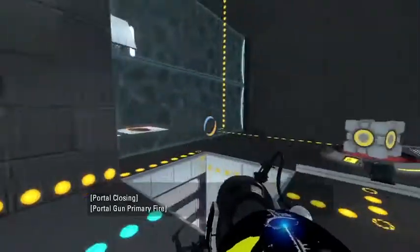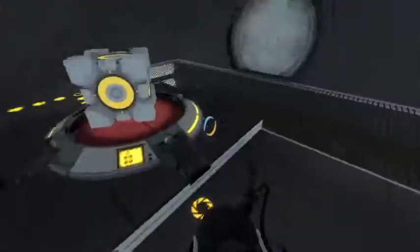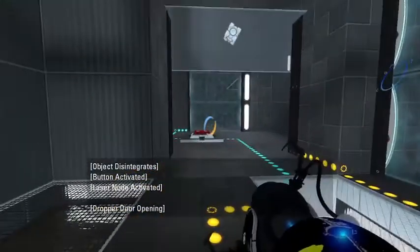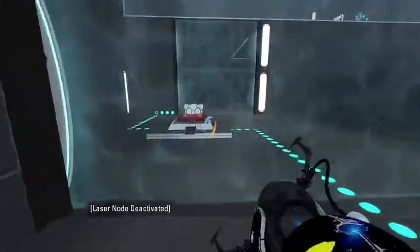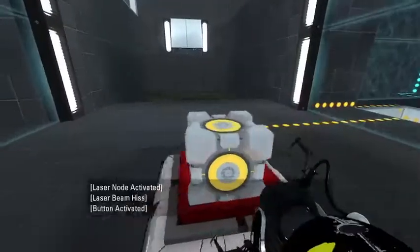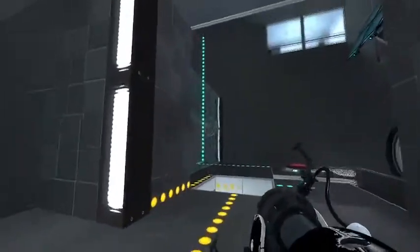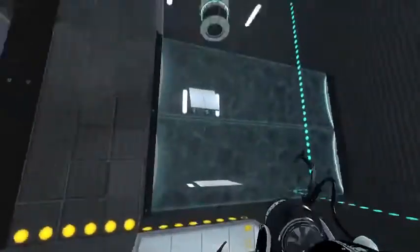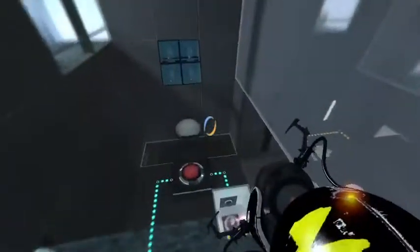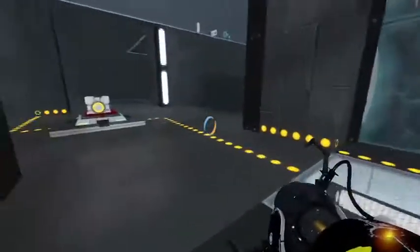Blue there. And then there's orange there. So that will come down like that. And then because you've lost your portals because of that, you have to do this again to actually get it back. So I've done that, the first step.